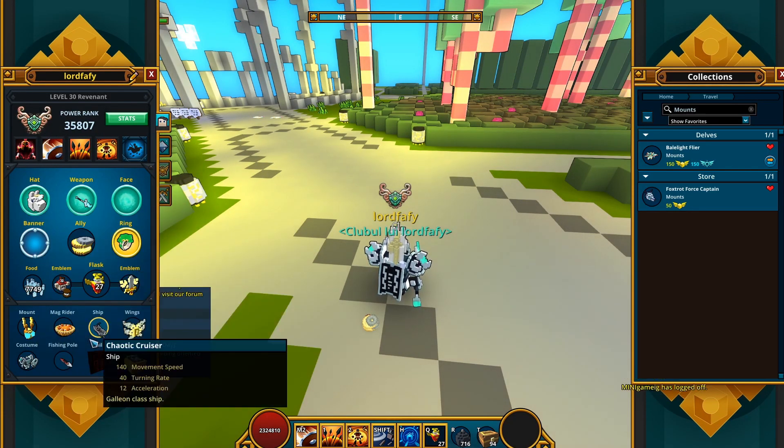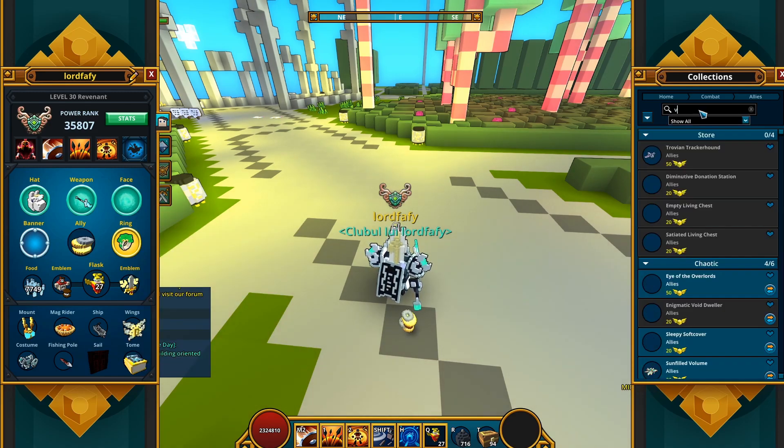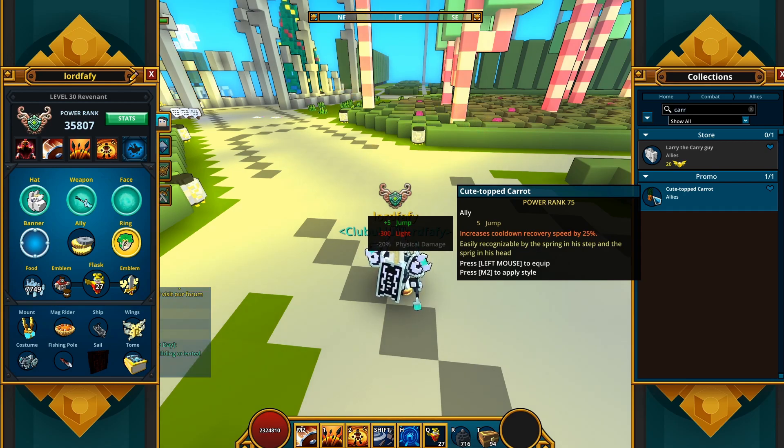Let me quickly go to allies — there you go, my interface is slightly changed. Cute Topped Carrot — there you go. Unfortunately, no mastery coming from the first one. I'm not sure if the second one is gonna be bringing any mastery whatsoever — we will have to see. But let's check its description: 'Easily recognizable by the spring in his step and the spring in his head.' As for the stats, it gives five jump, and also increases cooldown recovery speed by 25%, which is something. It deems it not totally garbage stats-wise.